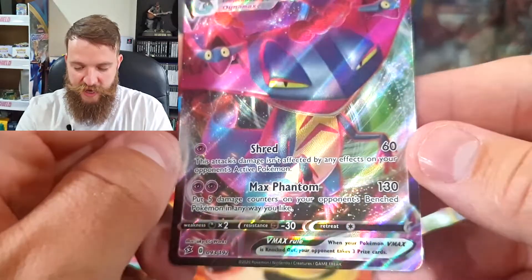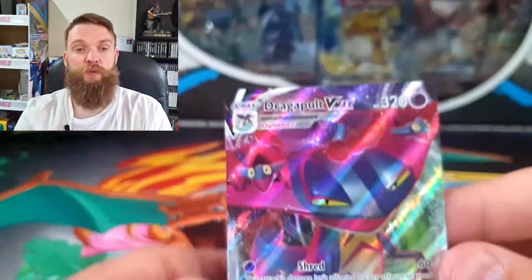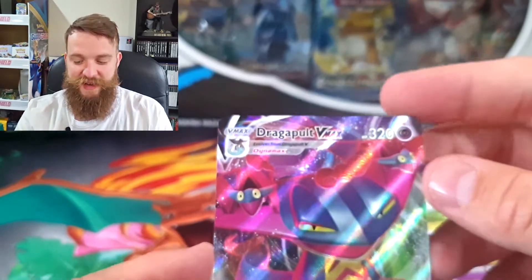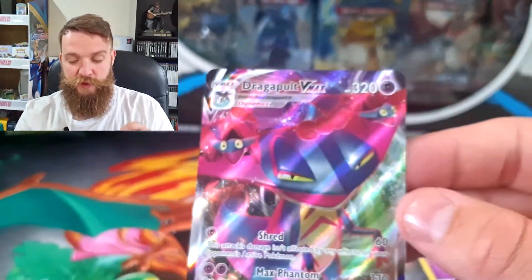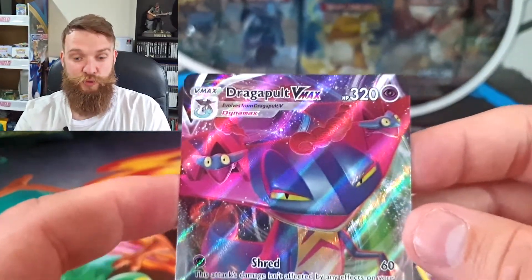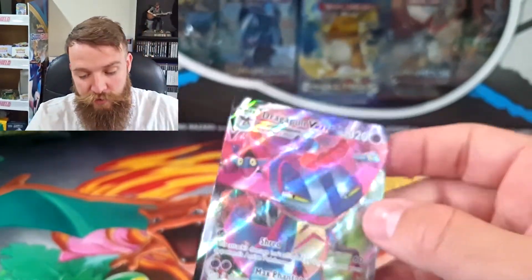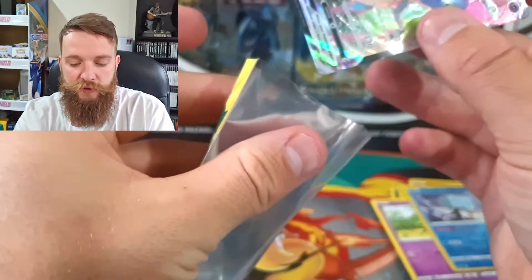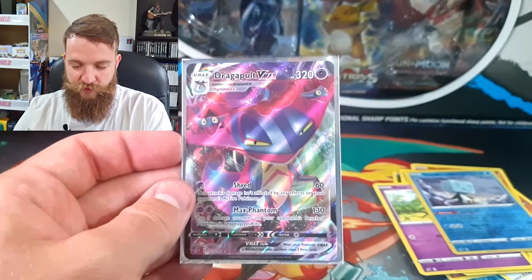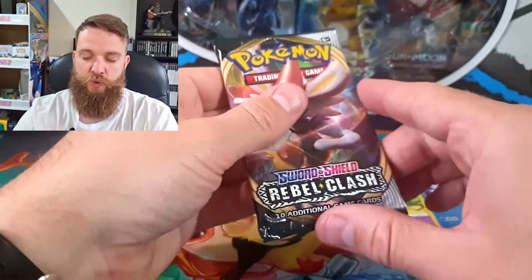How amazing is that artwork, guys? 320 HP! It makes you think — when Charizard base was the only powerful card out there, the HP was like 120. Check that out — 320! That is an awesome card. It is actually Rebel Clash so we're going to have to use the old style sleeves. We're hoping Sword and Shield gets us something sick today, but we've got this Dragapult VMAX for the awesome card. We've got one pack left — come on!